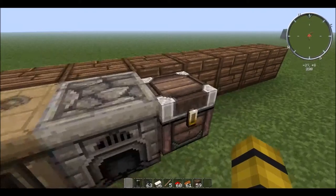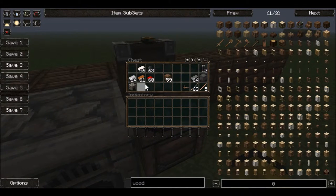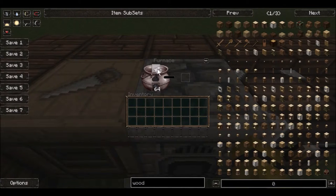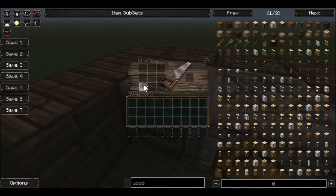Now that we have the battery, we're going to need the next part, which is the machine block. The machine block is relatively easy to make. Our next step is to make the machine block, which is like making a furnace — instead of cobblestone, you're going to use refined iron. Refined iron is made by smelting regular iron. So you're just going to let that go — might take a bit. With eight refined iron, you design it just like a regular furnace, so all around and not the middle. There's your machine block.